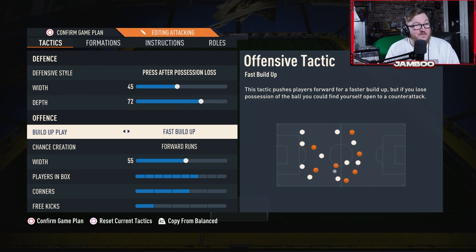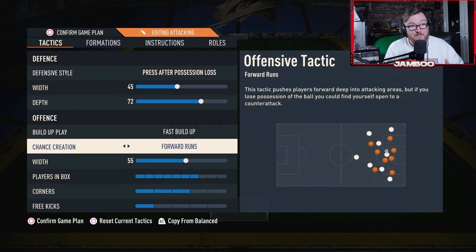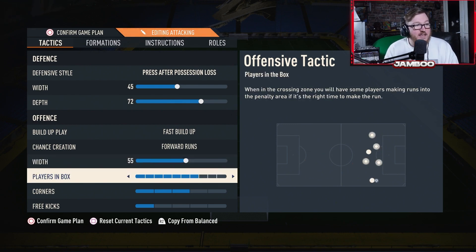Fast build-up is a very interesting choice — not used a lot at all; everyone normally just goes for balanced. What you get with fast build-up is a lot of options going forward, and he's mixed it with forward runs as well, so this is an extremely attacking setup. Width is upped to 55 on the offensive side, just to give a little bit more natural play out wide and get the wingers involved. Seven players in the box, which I like to use in all my tactics.